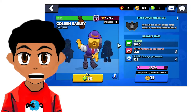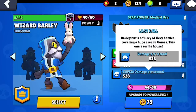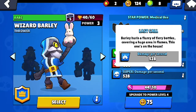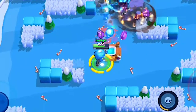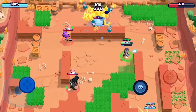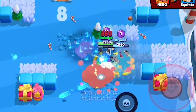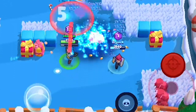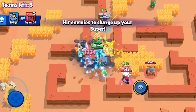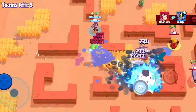Barley's super is Last Call, a devastating attack that allows Barley to hurl several bottles at your target. The range on this move is increased and is great for decimating an enemy that is too close, or a group of enemies at a critical area of the map. Just like Barley's basic attack, each bottle will spill on the ground causing splash damage, furthering the effect of the super.